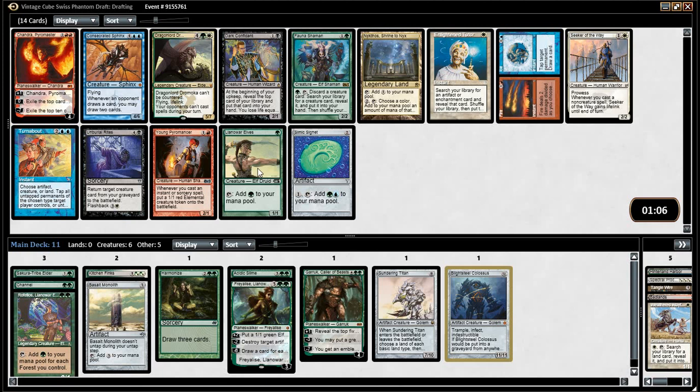Consecrated Sphinx is cool. Just elves? I think elves just make sense — or Signet. It's a random Signet. Elves is just better. Well, it's a green Signet. I think elves is just better.